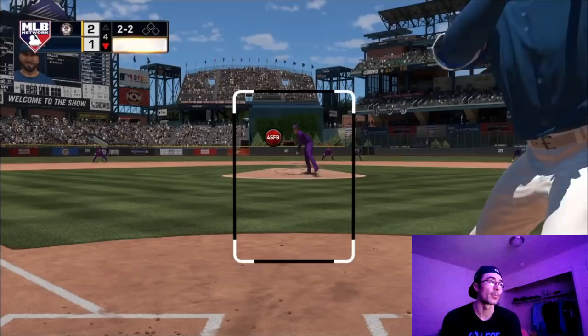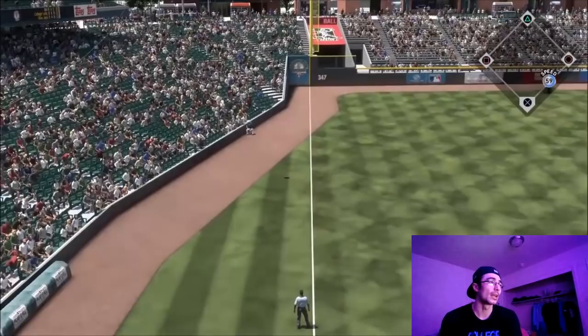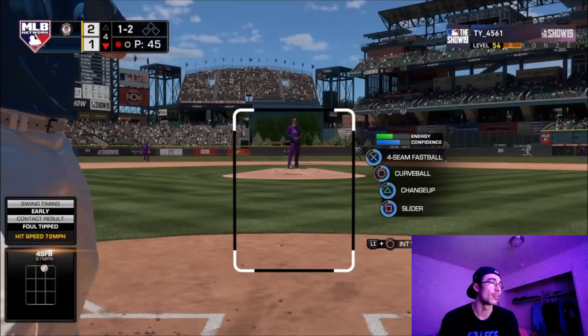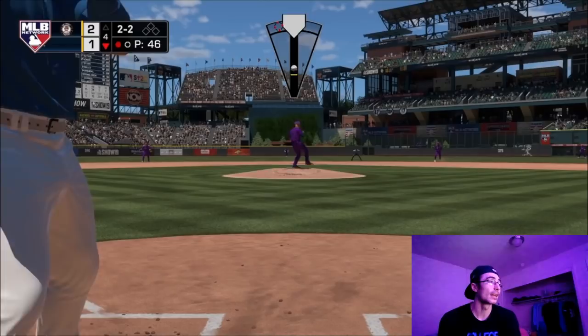Joey Gallo is always a huge threat. I've really liked Blake Snell on the mound through the first couple innings - he's been pretty effective, a little wild, but his off-speed pitches like the changeup, slider, and curveball I've been able to locate much better than the fastball early on. I'm trying to establish confidence with the fastball, that's why I'm throwing it more here. I was able to get Joey Gallo to chase up in the zone for strike three, then got him chasing again on a changeup low and inside.